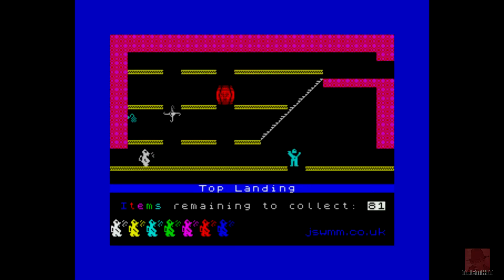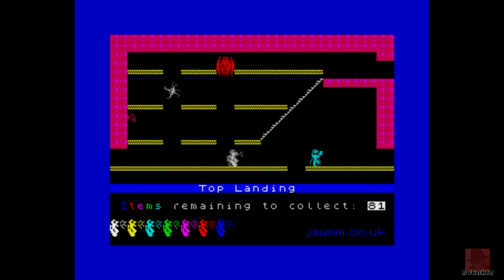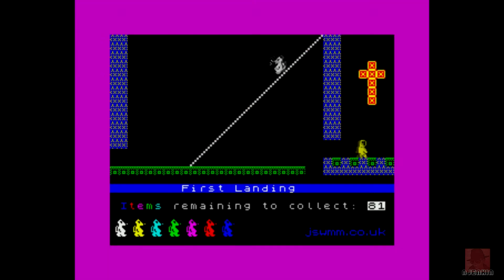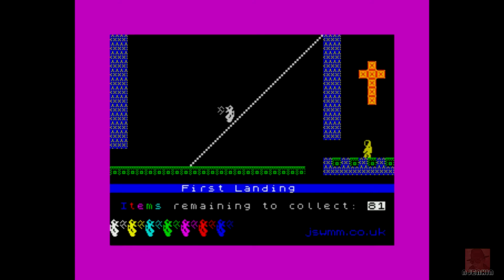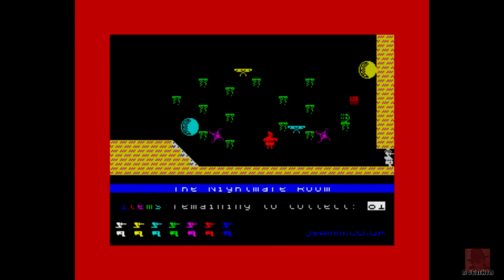But essentially it's the same game. You can see where it says the room name — it's got a blue highlight behind it, which didn't exist in the original. There's a spaceman where normally there'd be some crazy fish-type woman. Going into the Nightmare Room — oh, it does change the sprite to that woman there, so it changes when you enter the Nightmare Mirror Room.